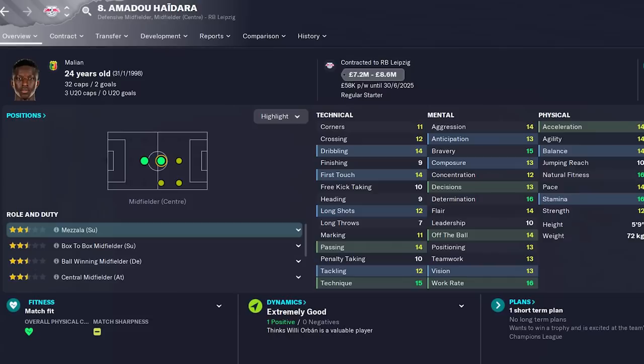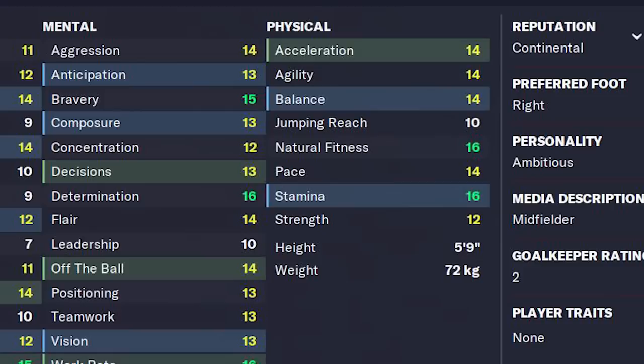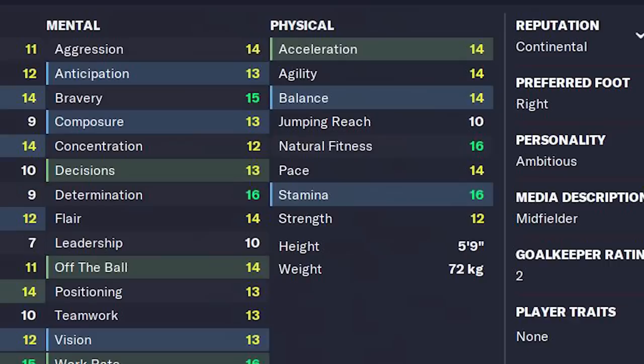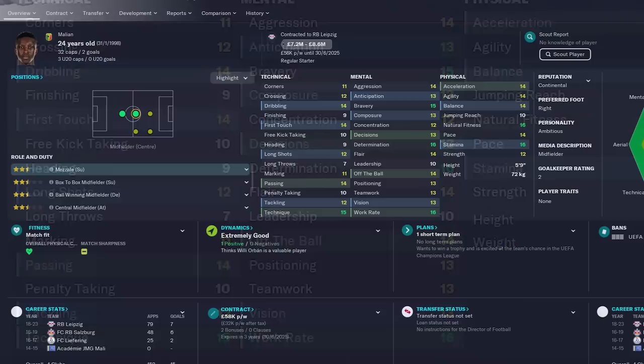Pressing midfielders are quite important now in real-world football, as they are in Football Manager for all you gegenpress lovers. As a ball-winning midfielder or a box-to-box, Amadou Haidara has all of the right attributes to be the workhorse of your midfield. Physically, the 14s can get him around the pitch at the pace required to close a man down, and the 16 for natural fitness and stamina will allow him to keep that intensity for longer. Mentally, he's solid all-round, with the highlights being his work rate and determination. And although nothing is special in the technicals, a lot of 14s where you would need them for that box-to-box role.